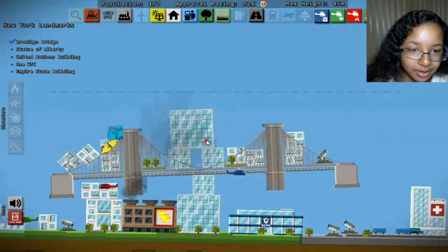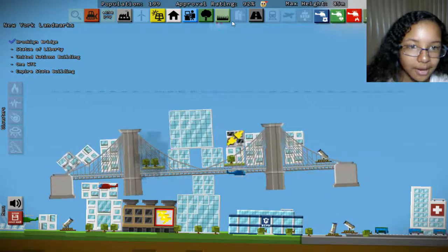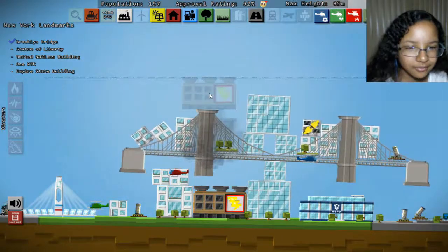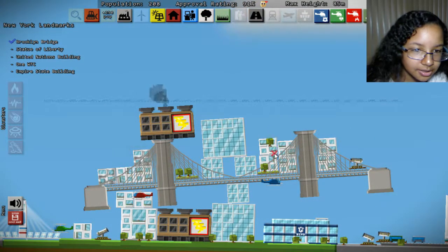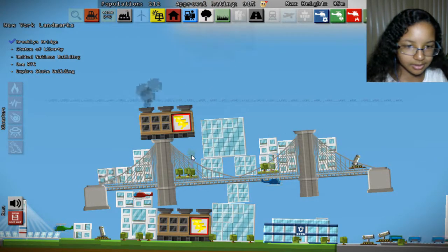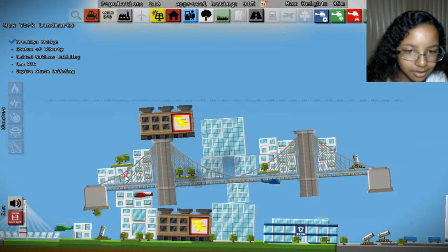Let's place down more houses - make it even. Even, Steven. There we go. It needs power - it destroyed our power plant! I just got that, sir, that's very rude of you. Keep this still, that will help. And then we'll place down more trees. Then we'll place down another tree over here, make sure everything's good. Then we can place down a terrace, and then we can place down more trees, because trees make everything better apparently.